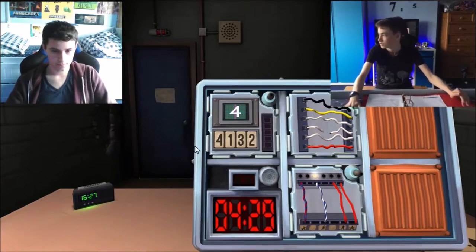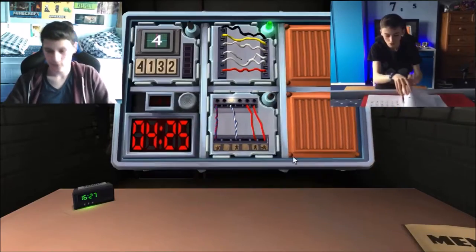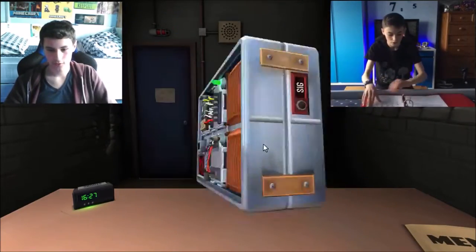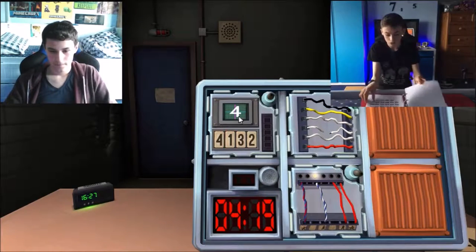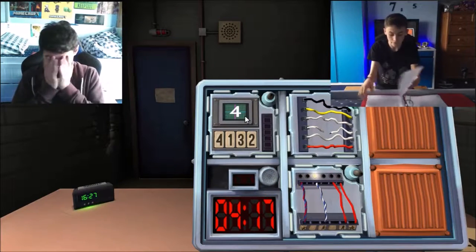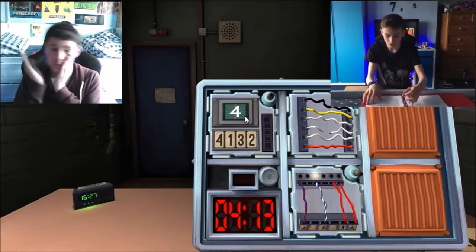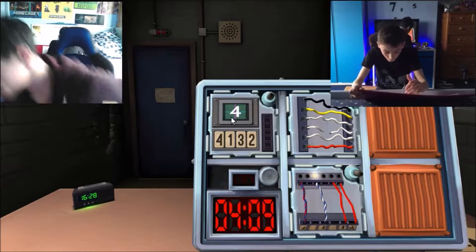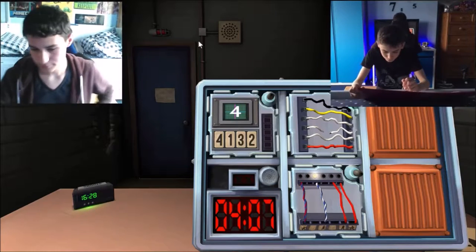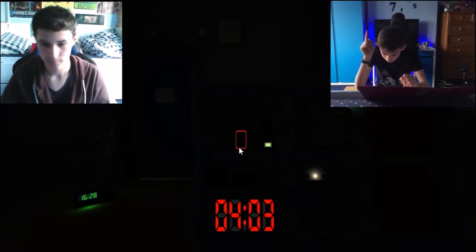Numbers. This one's complicated. Do you want to try one we haven't done before? Try numbers - the memory, with the steps. What is displayed? Four. Press the button in fourth position. What is it? Two. Press it. We've done it. Four is the number.